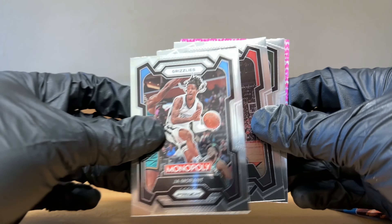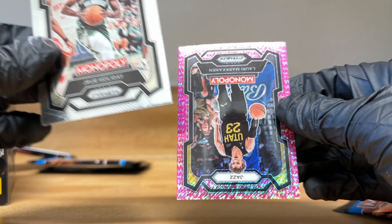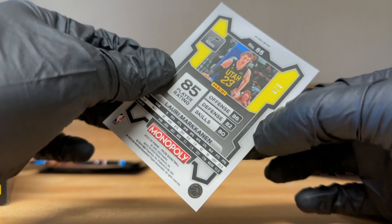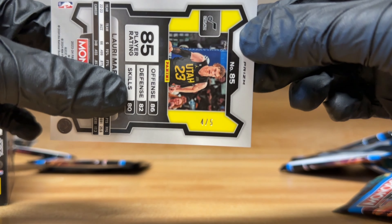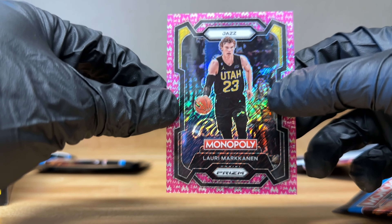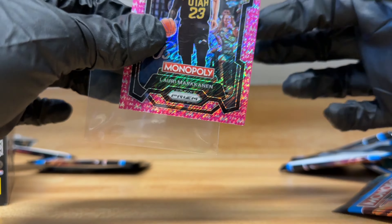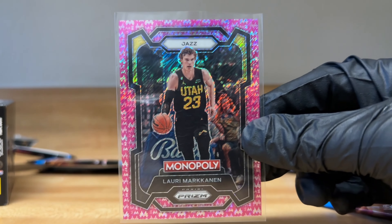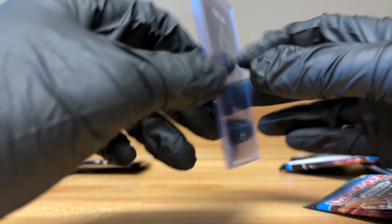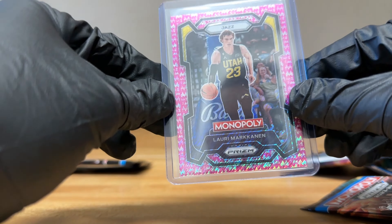Starting off with a John Morant, Nicolau, Drew Holiday, and a nice four out of five — wow, that is a really really low number. Four out of five, that is awesome. This card is a really low count. I don't know how much it's worth, sorry if my reaction isn't the best. Again, four out of five. Sweet card. Nice pink with the little Monopoly marks on it.